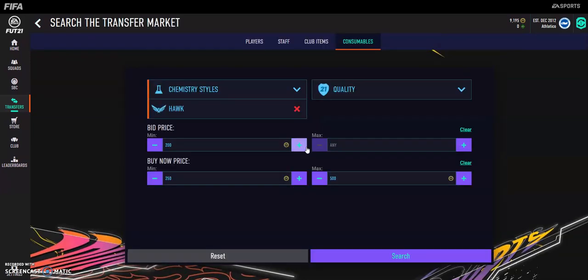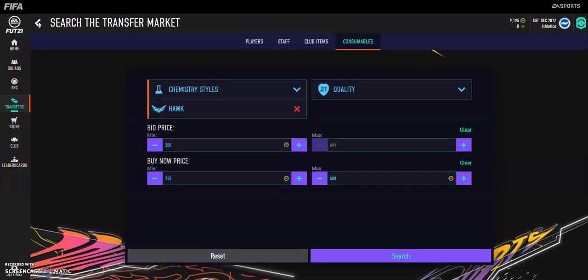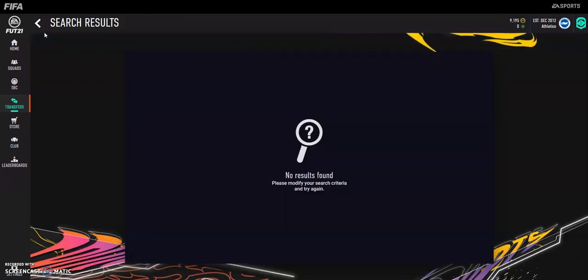This is better when more packs are opened. When packs start being opened, these camp styles will be needed for weekend league. So you want to get a hold of these. Hawk last year was around $900 coins, so if you can get them for like $300 or $400 and just hold them, or get them for $500 and sell them on for a little profit.